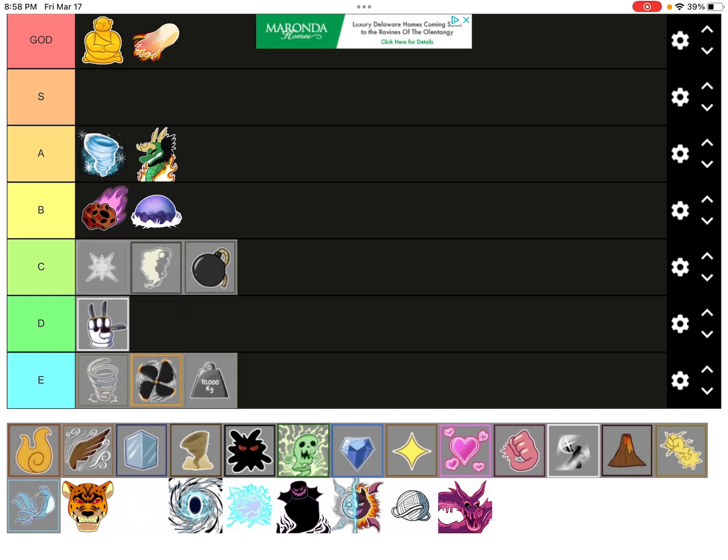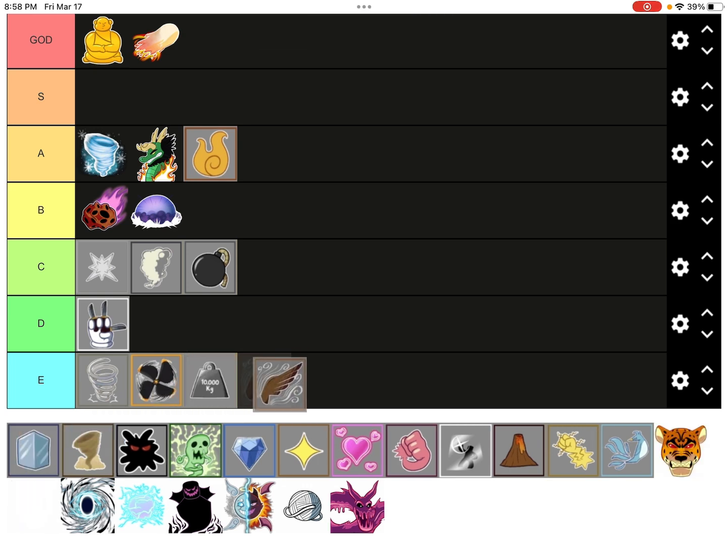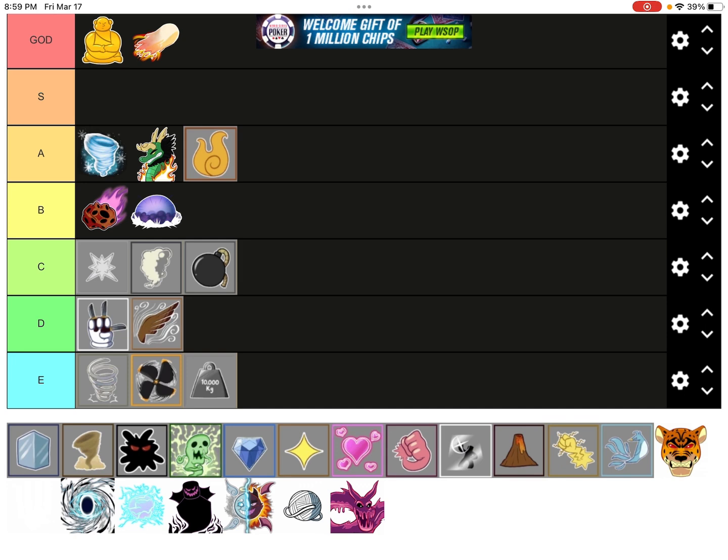Spike, C tier in front of Bomb. Flame, A tier. Falcon, D tier.